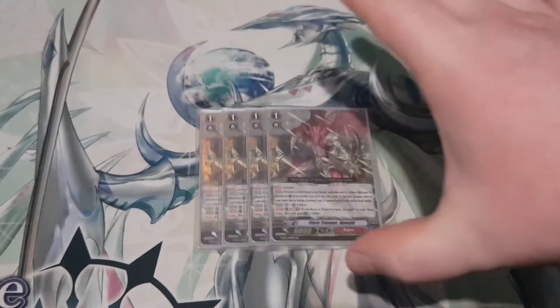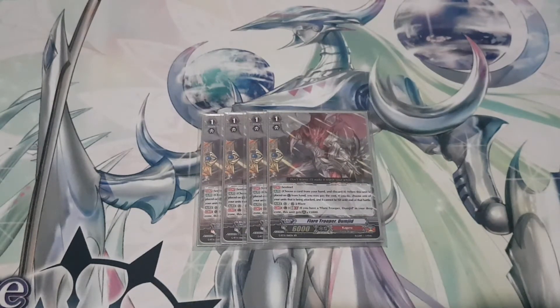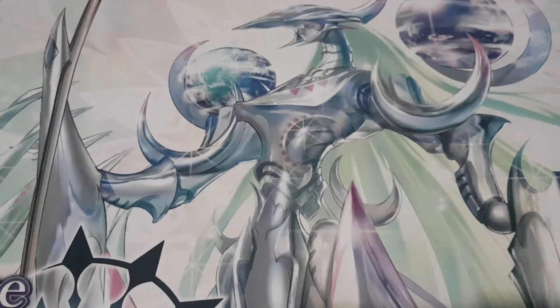Finally for grade ones, four copies of Flare Trooper Dungeon. Its skill — minus the perfect guard bit — is: if you have another Flare Trooper Dungeon in the drop zone, this unit gets 15,000 shield. The other option people play is Protect Orb for the Counter Charge, but this deck Counter Charges enough that you don't need that — those would just be extra Counter Charges you don't know what to do with. Having the option to perfect guard, or in a tight spot where you only need a 10k shield, gives flexibility. Dungeon is my preferred perfect guard for this deck.